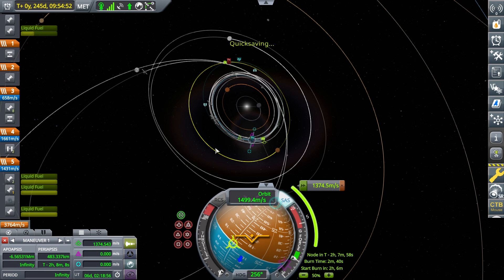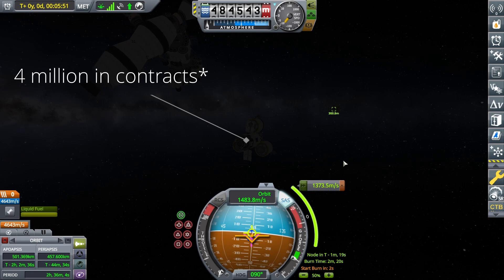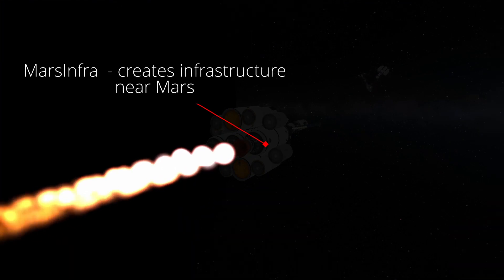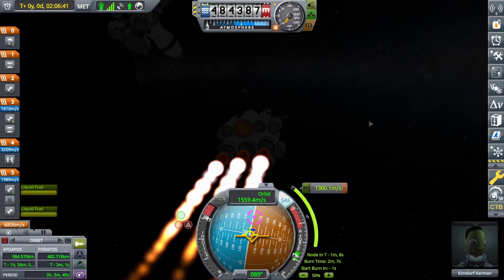We're encountering Mars right at our descending node. That way we can just use the atmosphere to slow down, and the inclination change can be done around Mars. The only way to bring it closer or further is around here. We'll need a second maneuver to bring us close enough to enter the atmosphere, because right now it's way too far. Can't do them at the same time.